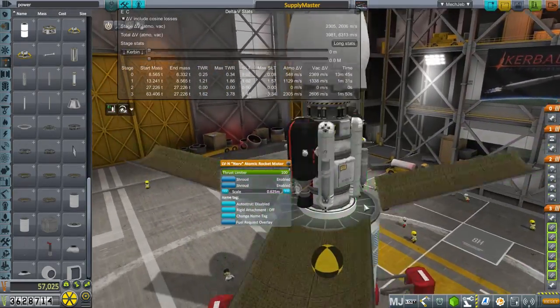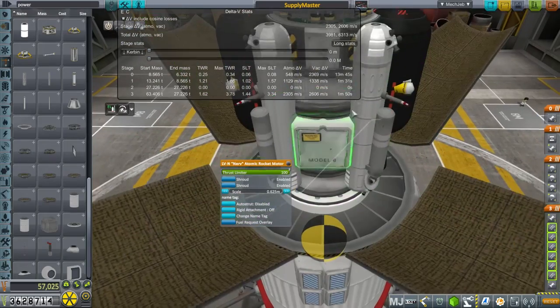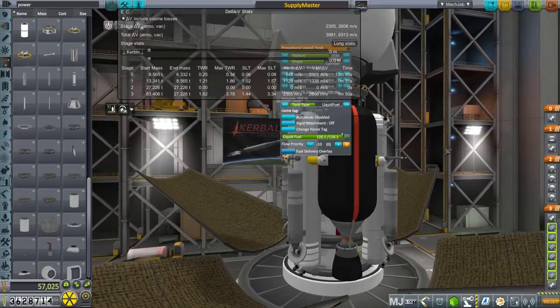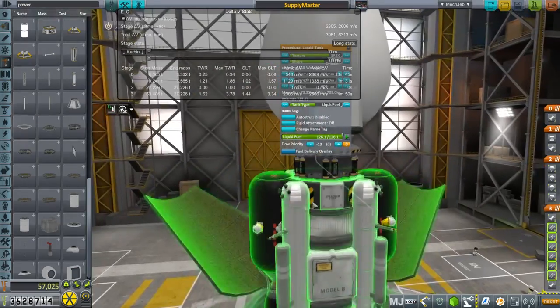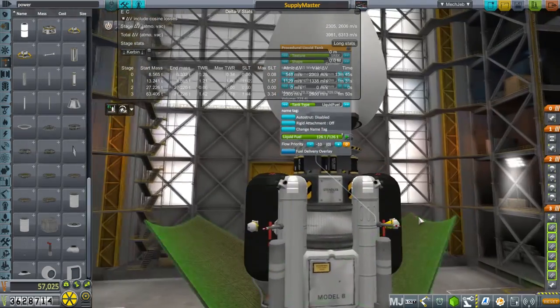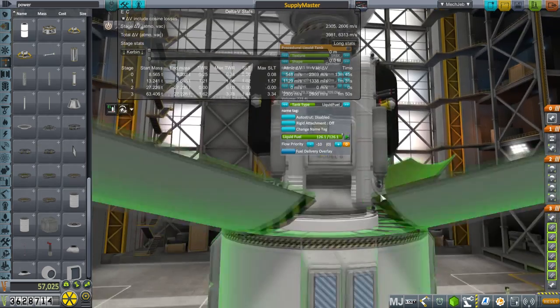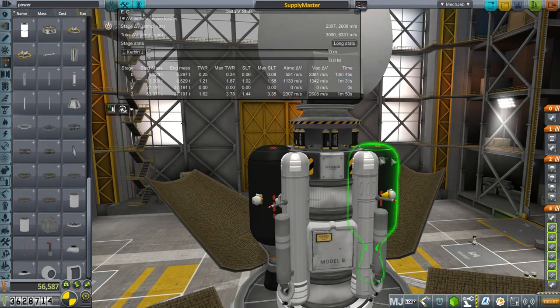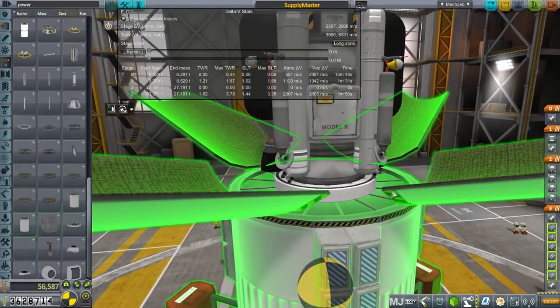So we've got two scaled-down Nerva engines, and the only fuel we have is liquid fuel pods. We need some monopropellant — well, maybe we should do it without. We'll just rely on other things to dock with it and take off the RCS ports. It'll be simpler that way.